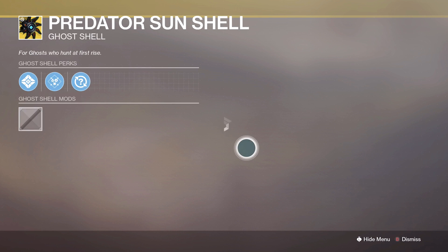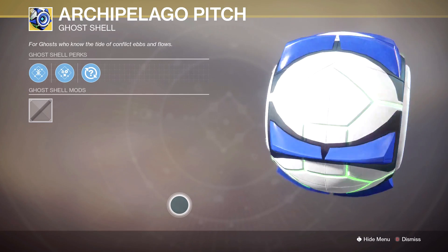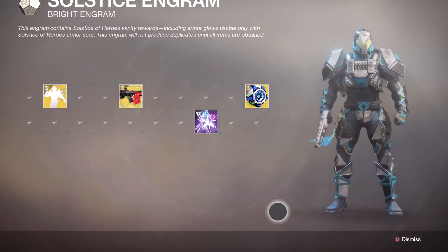Two ghosts here as well. Predator Sunshell — that's nice, I like that. Final ghost — that is a weird looking ball. I'm not going to bother you guys with every single item here, but I want to get the main stuff out of the way. Alright, enough of that — let's go to the main event.